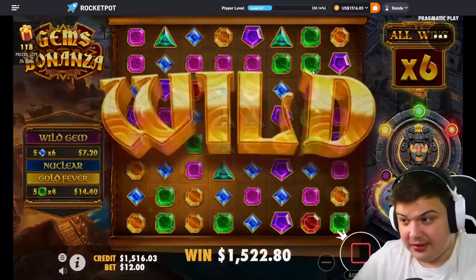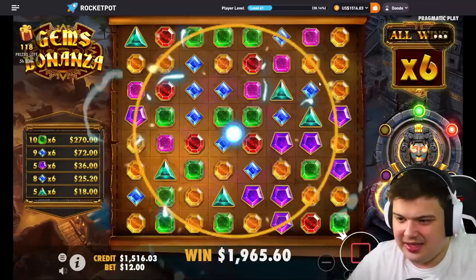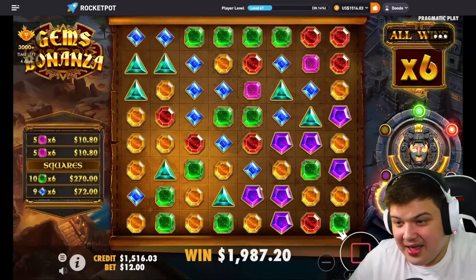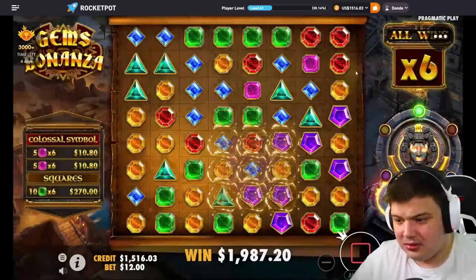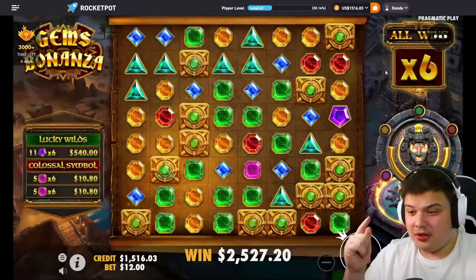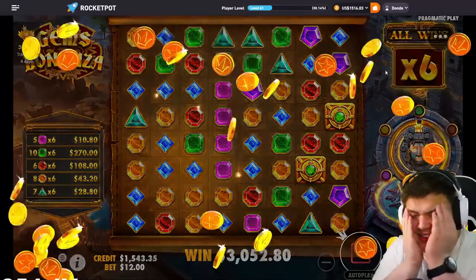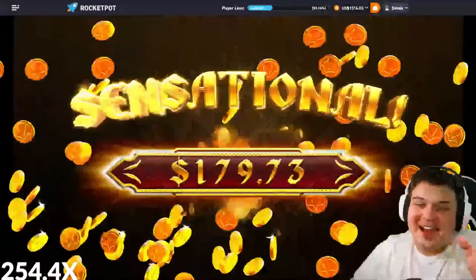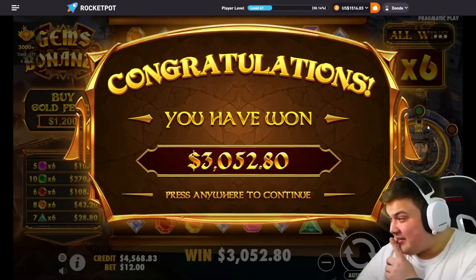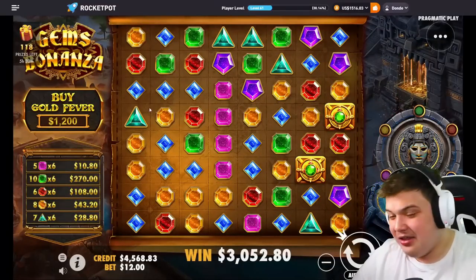What do we want here - greens, pinks or triangles? Pinks are probably the best, definitely the best. Come on, good squares please. Purples - 540, oh my god, just for a three by three. Spam the wilds - come on, two more hits, one more hit. 1.2k into three thousand dollars, which is good! But look at the top right corner - so close, we need one more connection for level four, that would have been insane.